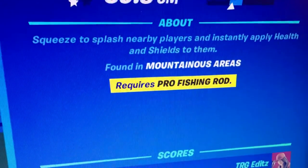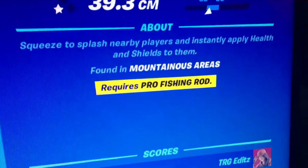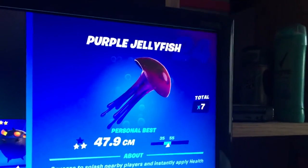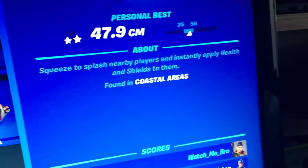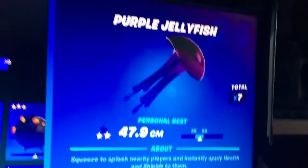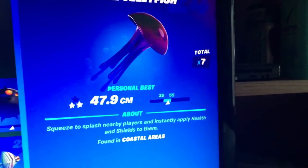The Peely Jellyfish is only found in mountainous areas and also requires a pro fishing rod. Get a pro fishing rod and fish it up. The Purple Jellyfish is only found near Coral Castle, so if you don't have it yet, go to Coral Castle and fish it up.